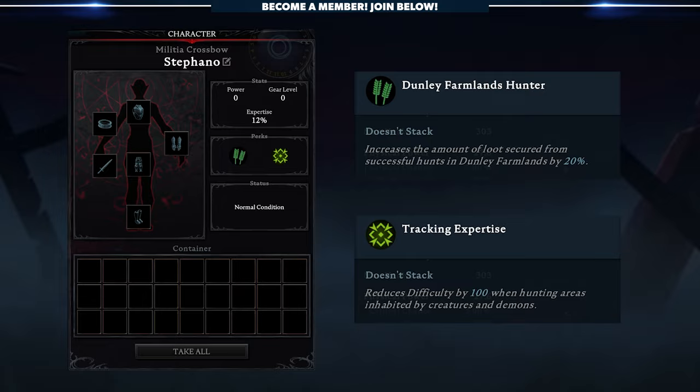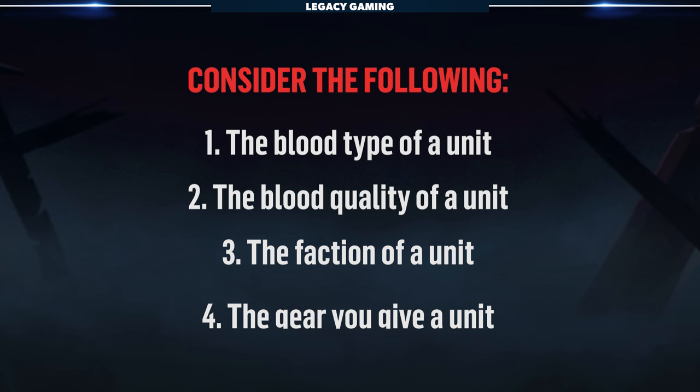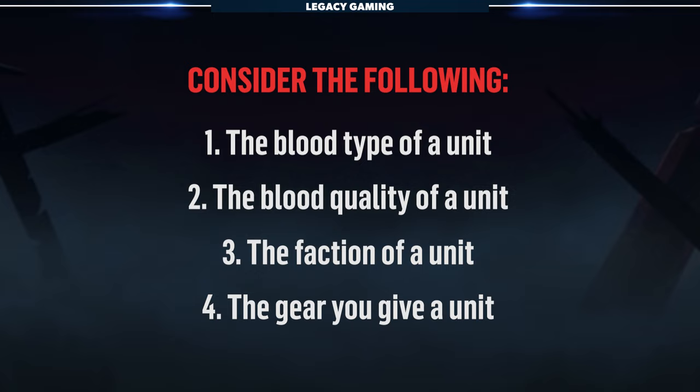So to recap, you've got to consider the following: the blood type of a unit, the blood quality of a unit, the faction of a unit, and eventually — this one is dictated by your actions — the gear. A strong baseline capture will make for a more powerful, fully decked out capture, and to really see this in action, we have to head to the Throne.